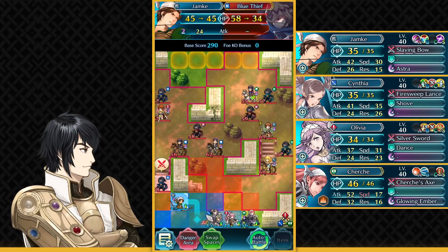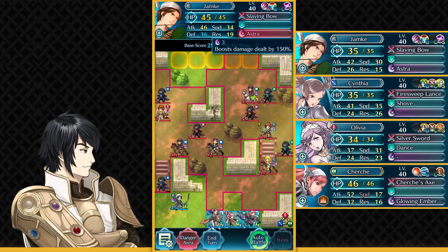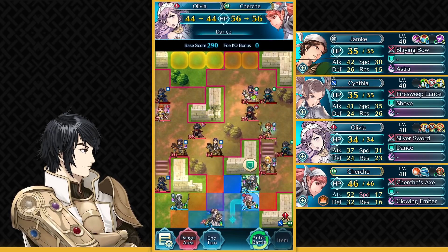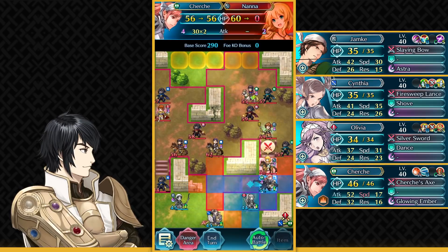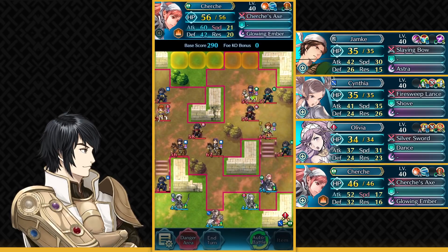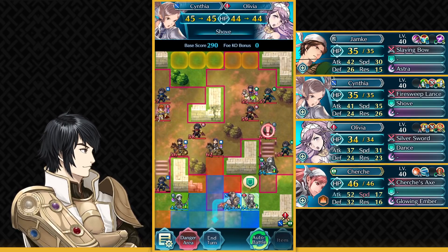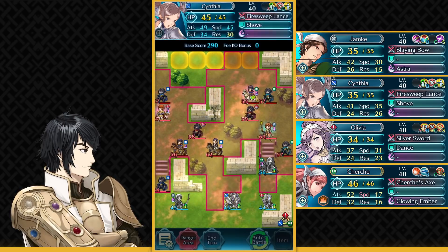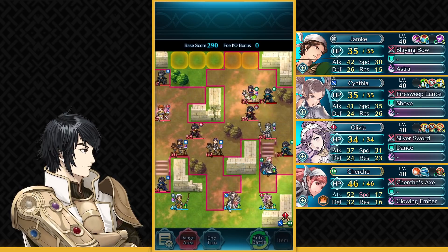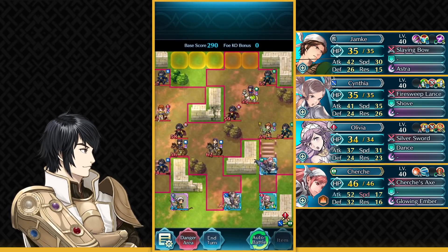Starting off by attacking this Blue Thief here, and Astra is charged up because of Crook and Pulse. You want to go over here and take out Nana with exact lethal damage. Drive Defense is needed to survive Tanya, because Tanya has Shining Bow — she gets 7 true damage, which is really annoying. So shove Olivia here so she can provide Drive Defense support to Cherche, and she's gonna survive with about 6 HP — it's very close. You just need any 4-turn special; I'm using Glowing Ember, which is a prerequisite of Bonfire and Ignis.